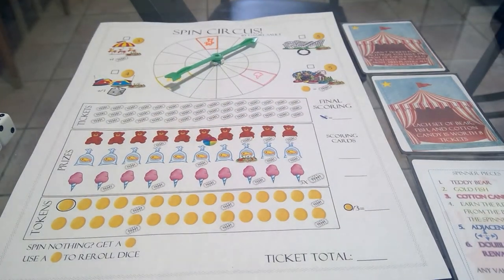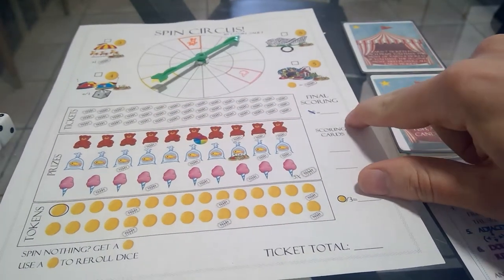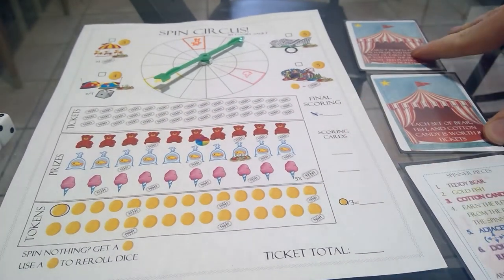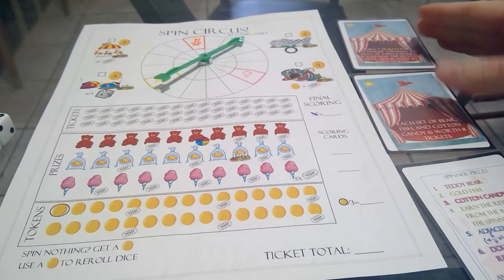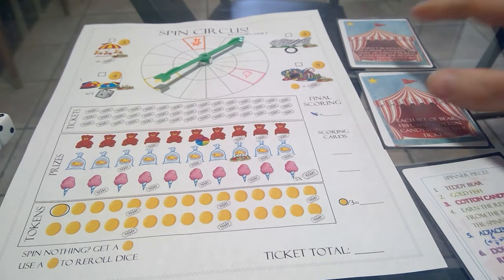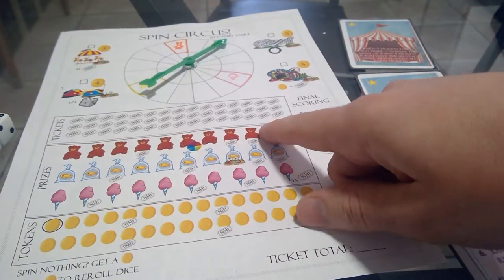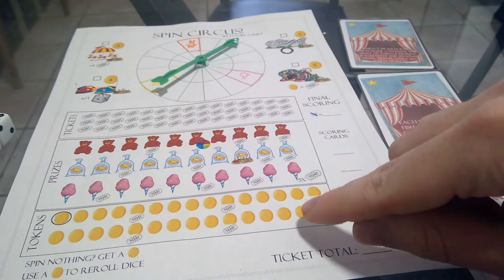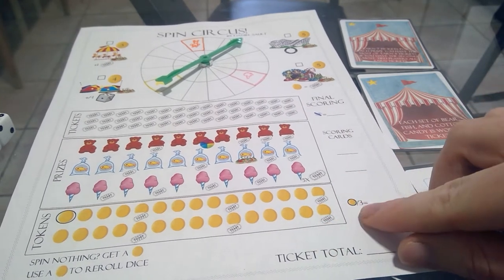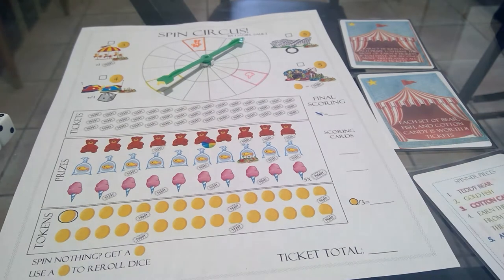The goal of the game is to get the most tickets between all players. At the end of the game, players score points for tickets crossed off in this section, for two scoring cards revealed at the beginning, and every three unused tokens will also get you a ticket. We each start with one token.